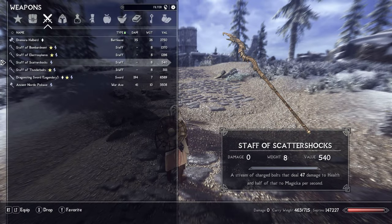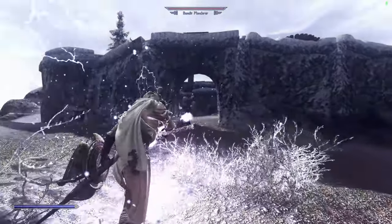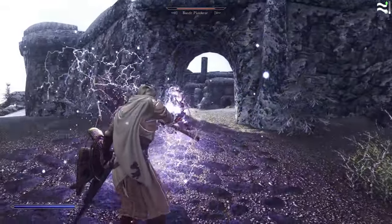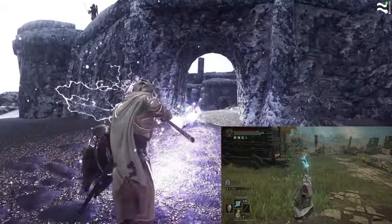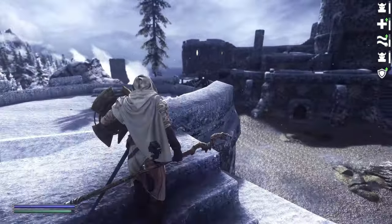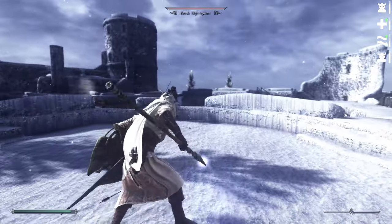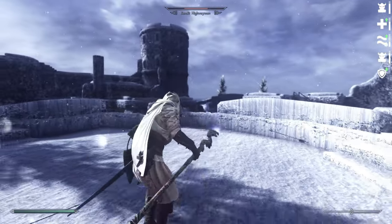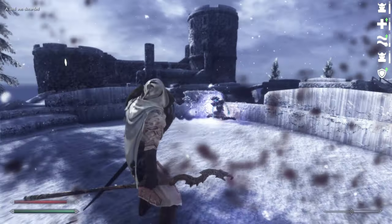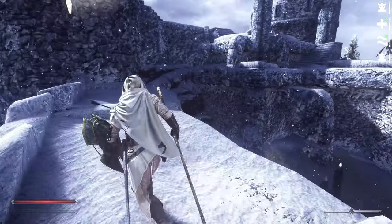You may also want to whip up a Staff of Scattershocks. If you're more the spray and pray type, this concentration staff might be for you — good damage, and at Destruction level 100 you get to cast it for free. It acts like the Crystal Barrage sorcery in Elden Ring. All you need to craft a staff is the desired spell, an unenchanted destruction staff which you can purchase from Nelloth, and a number of heartstones depending on the strength of the spell. Heartstones can be mined from heartstone deposits found scattered about Solstheim.